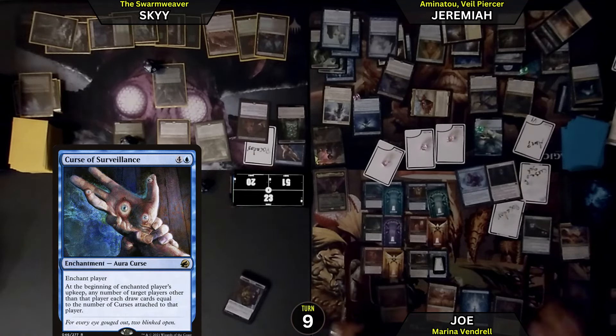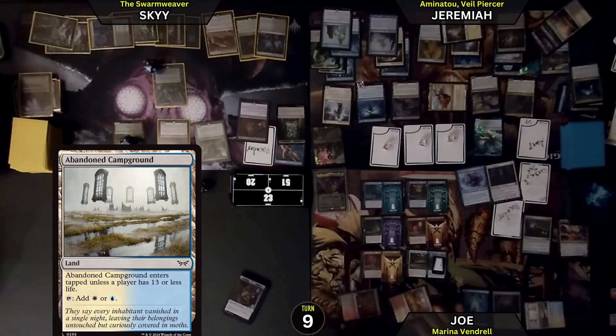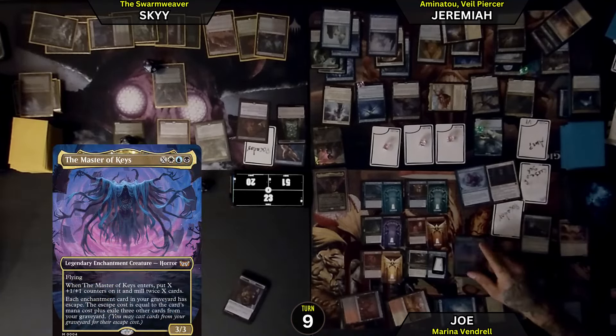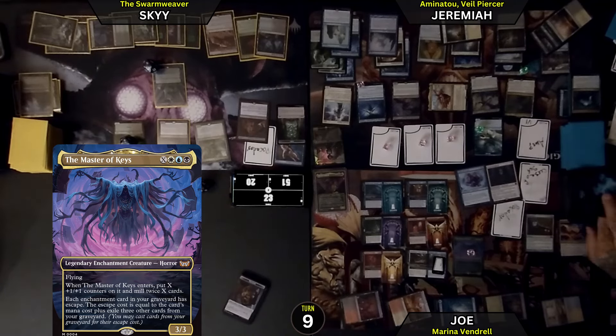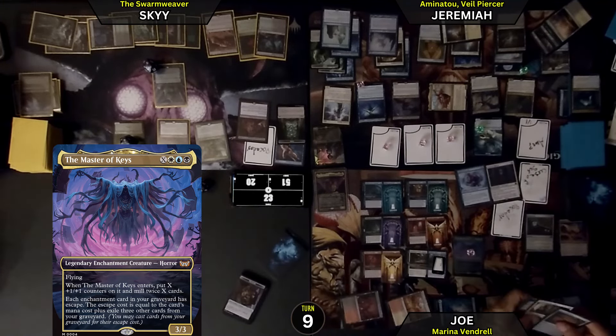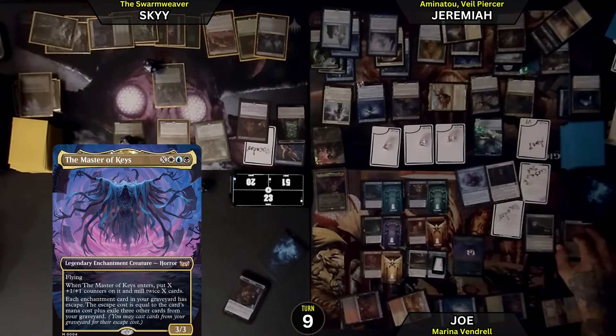Go ahead, Joe. I'm going to draw. Woo! Got to land enter tap. 1, 2, 3, 4 mana — it is an enchantment with X in its cost; with Cloud Key reducing by 1, X is 2. Master of Keys enters with 2 counters on it. Mill twice X cards, so I'll mill 4. Each enchantment card in my graveyard has Escape — the Escape cost is its mana cost plus exile 3. Mill 4 is going to be a stock researcher, a murky sewer, an optimistic scavenger, and Keys to the House.